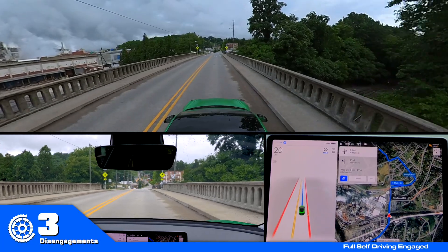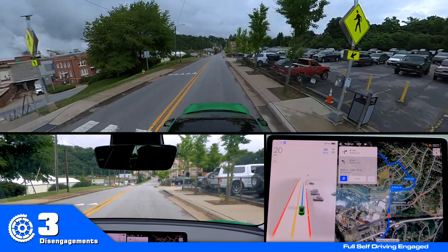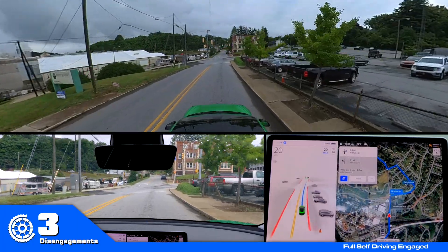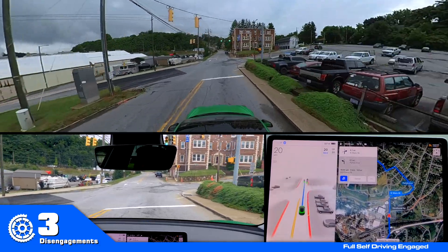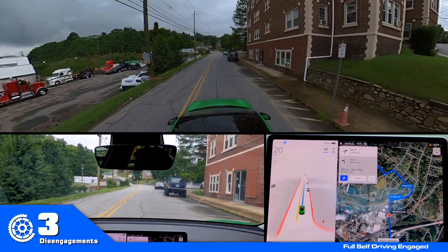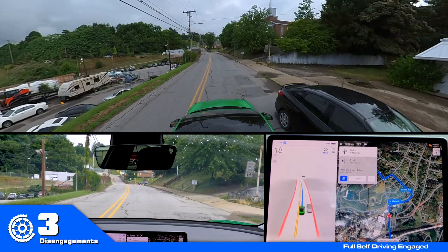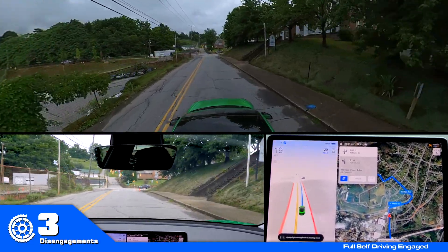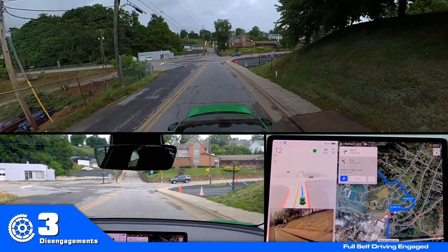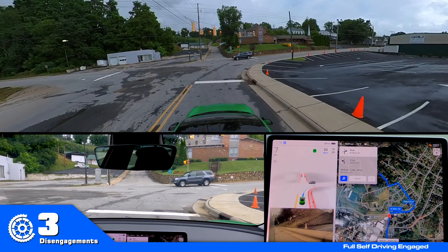So that's three disengagements, which were completely expected. I thought it was going to make that first turn up the hill — that's the first time it's actually turned onto the road a little bit, but then it started pulling back to the right and I'm not sure why. I'll have to look at the visualization and see where the tentacle was pulling it. I'm going to guess it started making the turn and then lost all confidence.